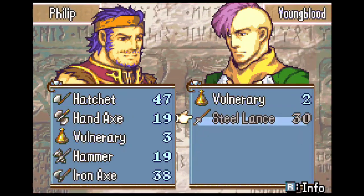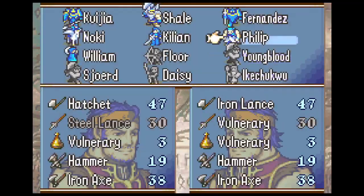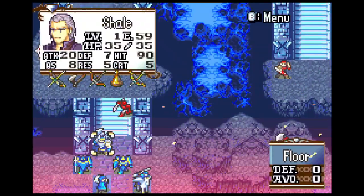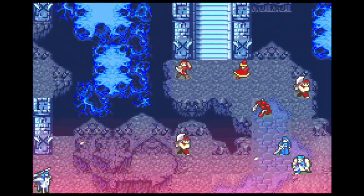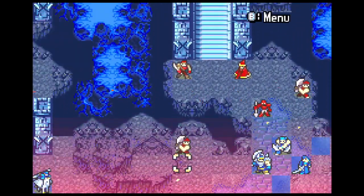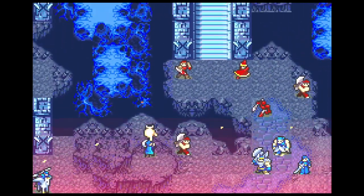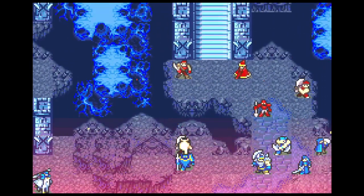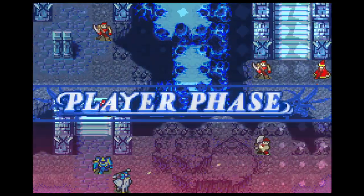It's also the first Seize map in Call of the Armor. Call of the Armor has quite a few Seize maps, but one just hasn't shown up until now. It means I'm going to need to get Koija herself, as well as at least one boss killer, up to the Throne. The Throne is in the top right section of this map, and Koija starts in the bottom left. It's also the first map with a split army.